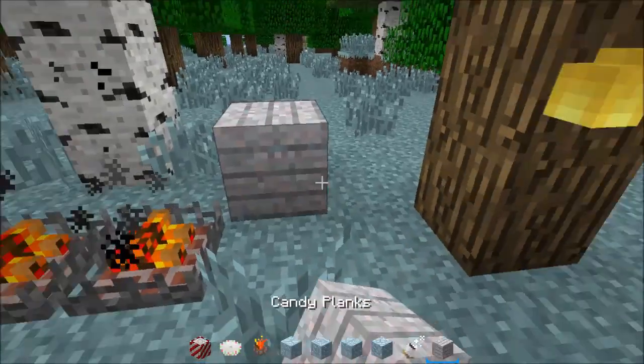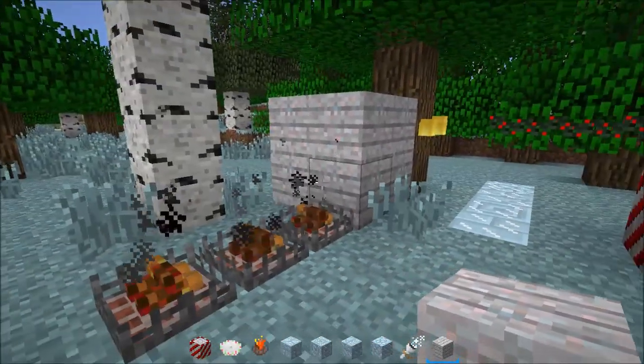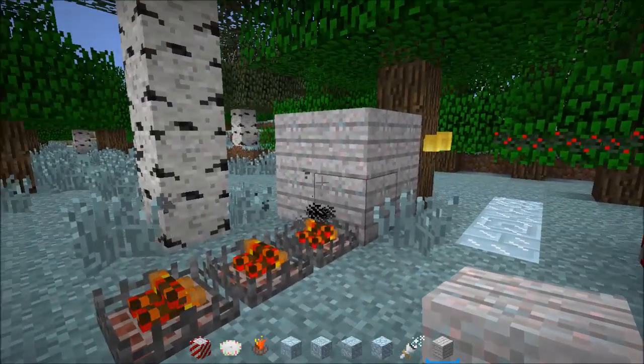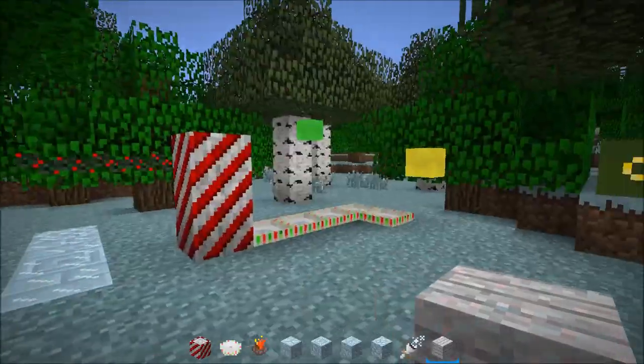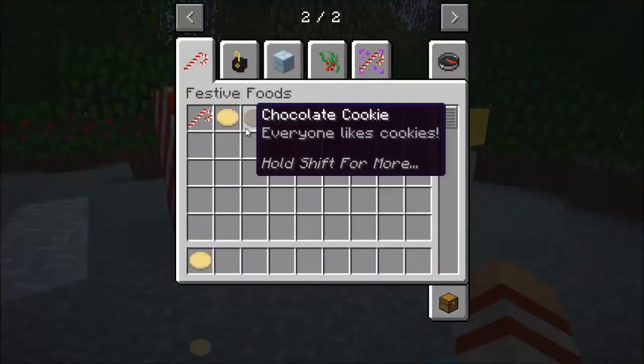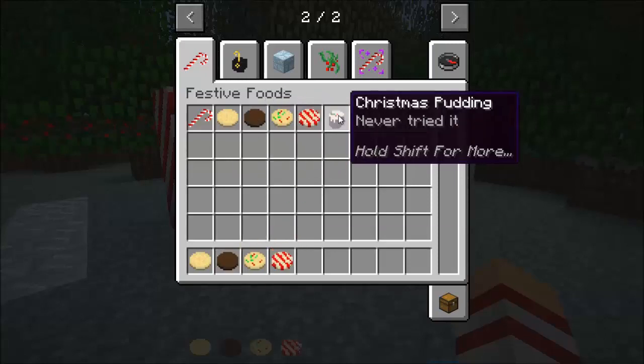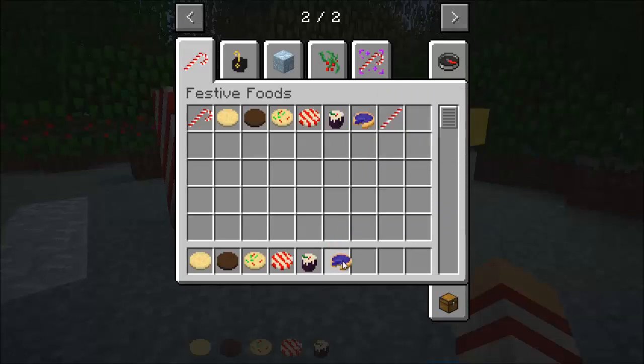Candy planks are really sweet-looking, but unfortunately there are no crafting recipes — I would love to build my house with them, they look amazing. Now for the plate of treats demo. I'm going to grab some of these foods: sugar cookies, chocolate cookies, cookies with sprinkles, peppermint cookies, Christmas pudding, and blueberry pie.